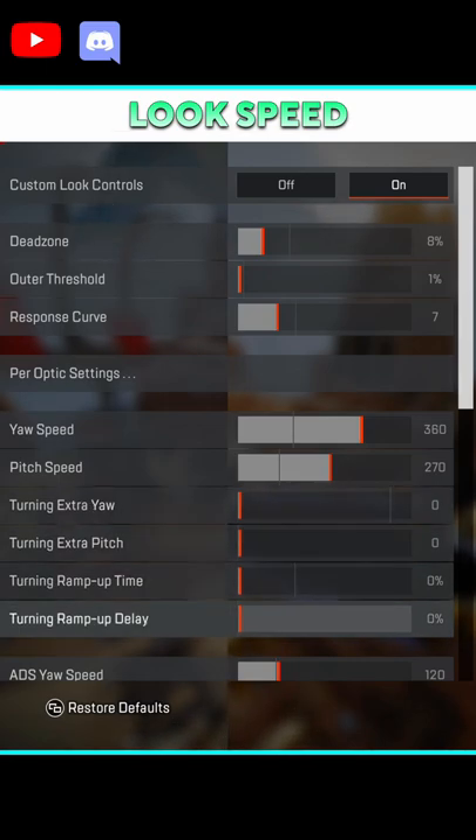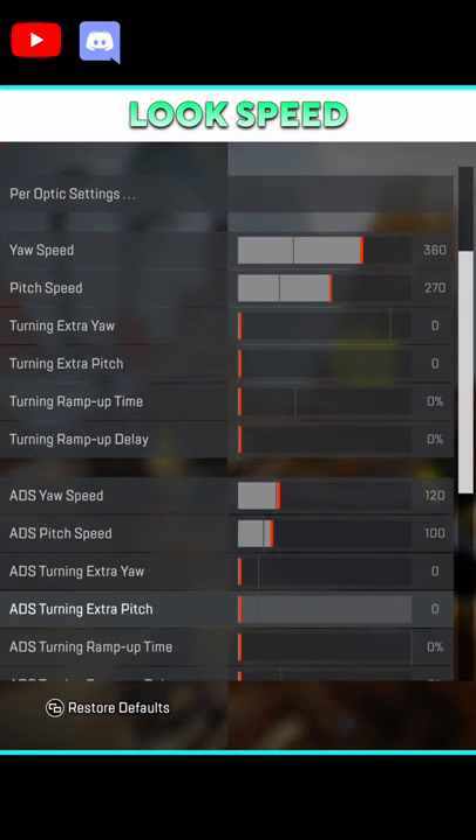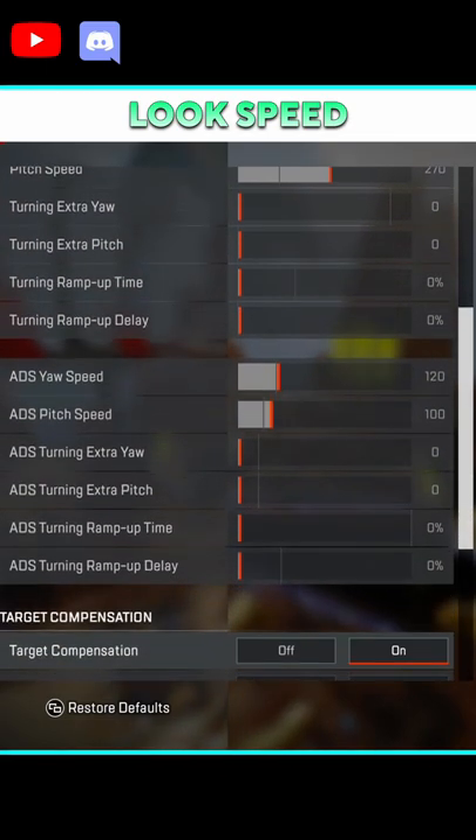I also leave all extra and ramp ups at 0, as I don't want any randomness in my controls. But if you are looking to turn on enemies faster, you can raise these — just note it does make turning and looking around less linear.